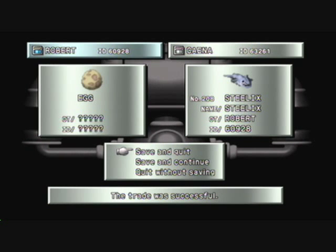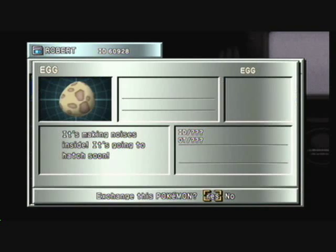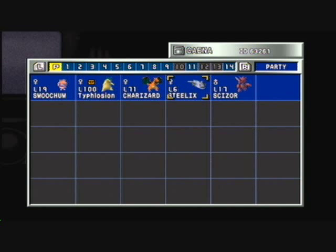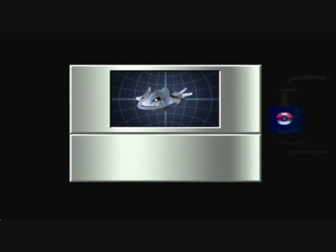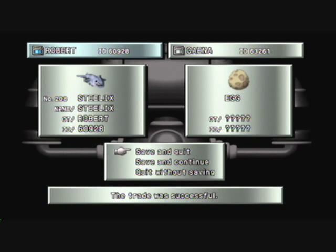I'm going to pick Save and Continue and trade it back so it'll go back to my Crystal game. This is actually pretty cool that they give you an alternate way for trading — extremely helpful for people who don't have two Game Boys or Game Boy Colors. Players who are alone basically have another way they can trade Pokemon between games. And that's all I'm going to do, so I'm going to save and quit. Now I have a Steelix on my Pokemon Crystal, which is awesome.